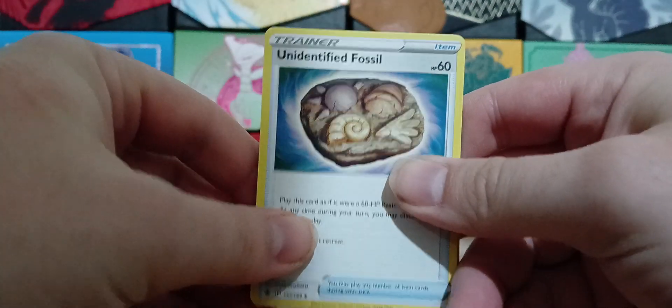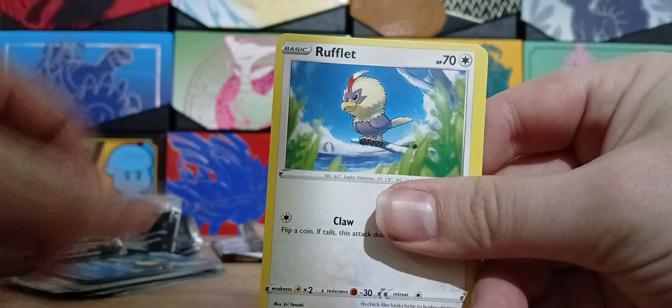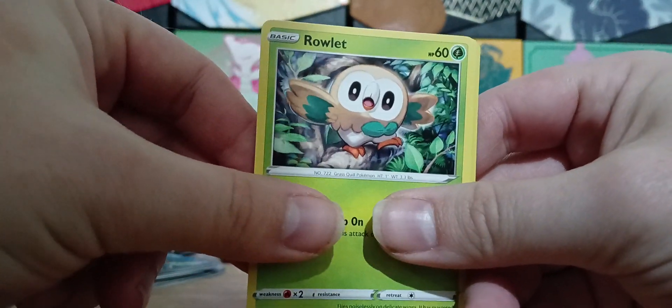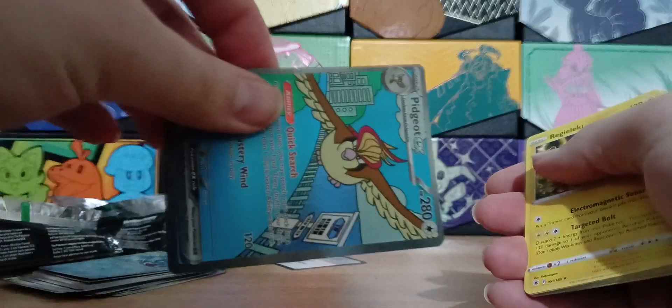And then the final pack in this tin is the Astral Radiance. It's been a long time since I've opened any of these — can't really remember what was in it. We've got Unidentified Fossil, Dartrix, Drifblim, Hisuian Growlithe — he looks really nice, really good boy — Bronzor, Rufflet, Hisuian Qwilfish, Rowlet — my favourite of the Gen 7 starters — Hisuian Arcanine, very fitting with the Hisuian Growlithe, and Regirock. Clearly this was the best pull from the tin. Not bad.